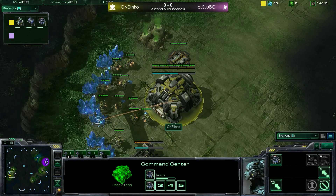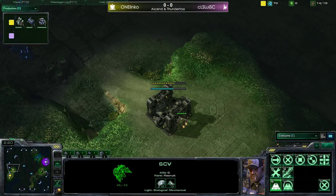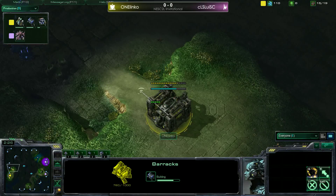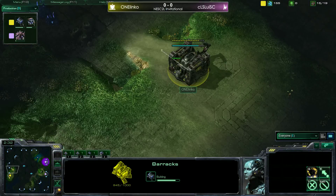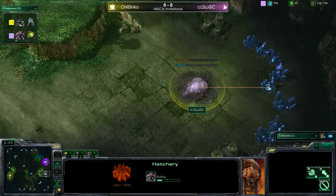Right now we have Linko just going for that early gas, getting the barracks up front — not a complete wall off yet. He did get the supply depot next to his geyser, so he will be able to wall off before any kind of rush. If it was a six pool it would make it inside, but you typically don't see that at high levels. Instead we just have an aggressive build here from Louis.